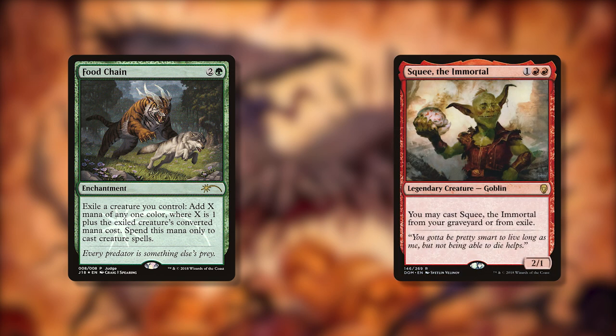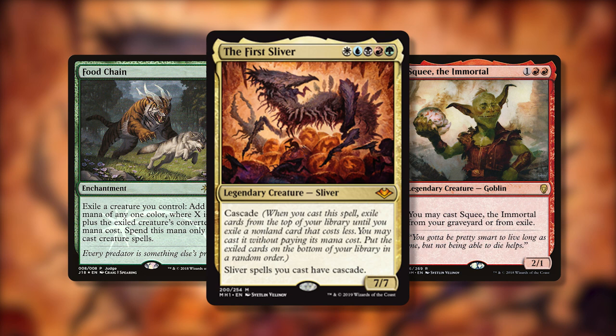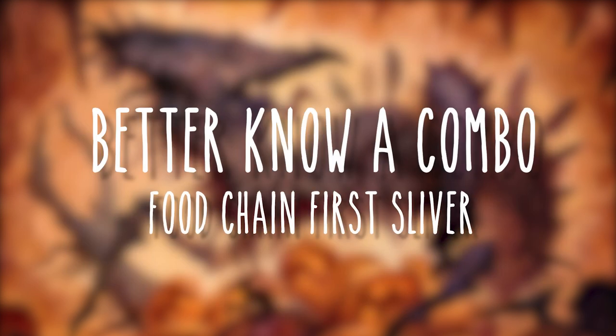Cast Squee the Immortal. Make 100,000 mana of every color. Cast the First Sliver, cascading into every spell in my library. This might be what you hear when the game ends, but what's actually going on behind the scenes? Welcome back to Better Know a Combo, brought to you by the Spike Feeders.